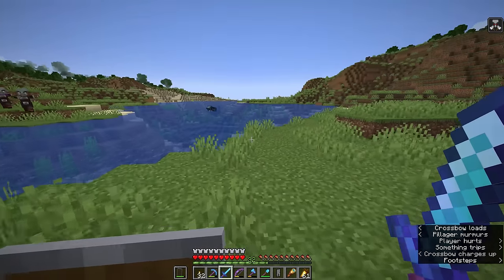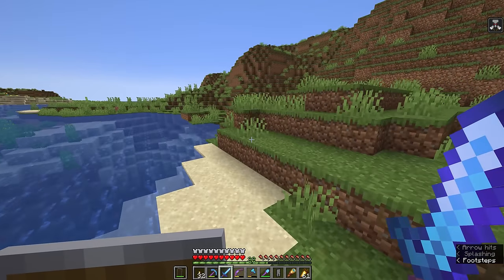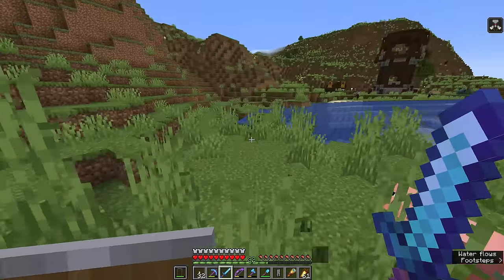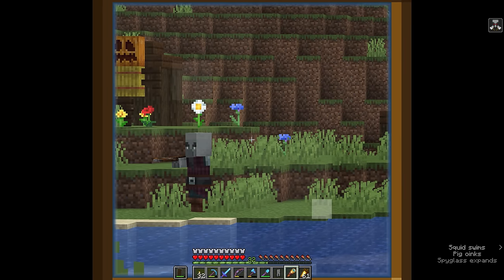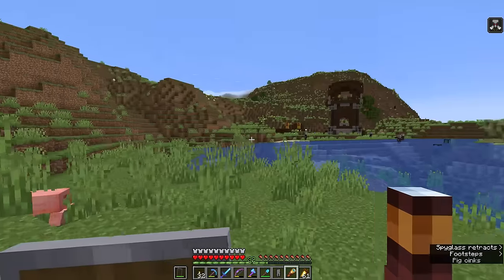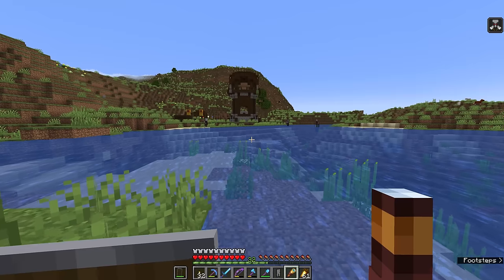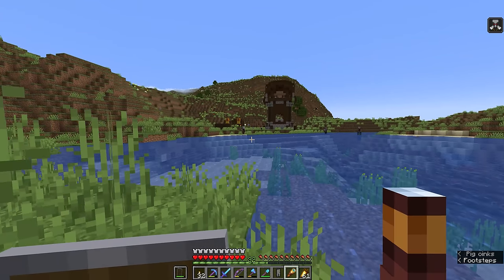We're going to hop out the side and make our way out onto the plains. The main thing we need to be concerned about is the bad omen status effect. When we walk into a village, there is the potential for us to start a raid. A raid is basically an invasion by pillagers and their friends — the other illagers — which are evokers, witches, vindicators, and ravagers. Ravagers are massive animals which can pretty much go toe-to-toe with an iron golem and pack a heck of a punch — they're like the cavalry of the illagers.